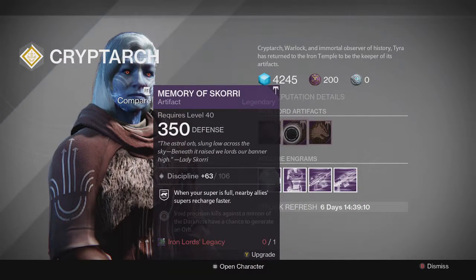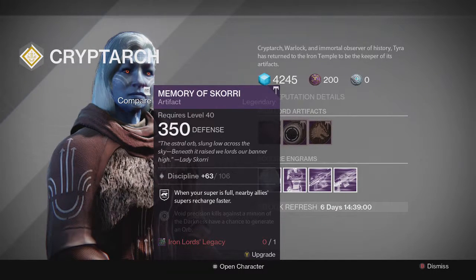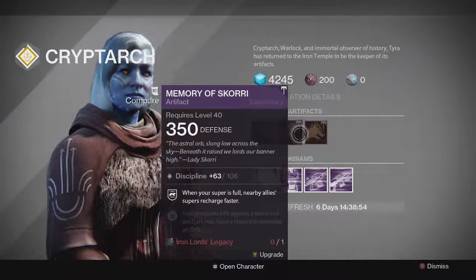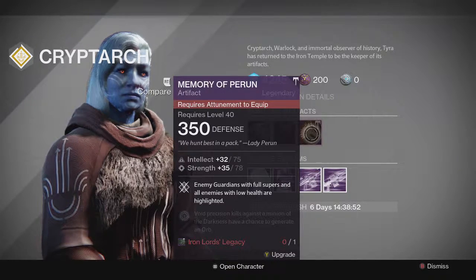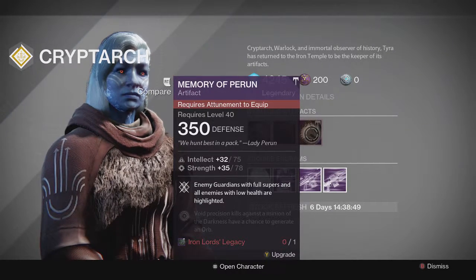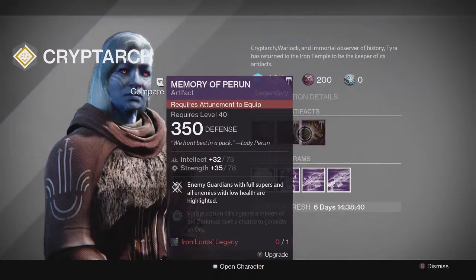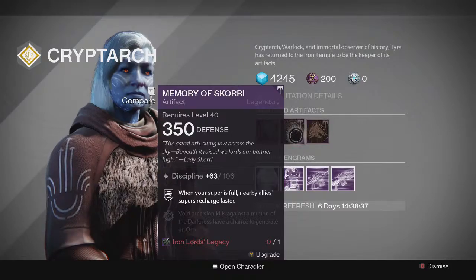Moving on we have the Memory of Skori — a classic. When your super is full, nearby allies' supers recharge faster. It's a beast for Trials of Osiris and maybe PvE as well. It has Discipline on it and it's a pretty decent roll, 106 maximum. And finally the Memory of Perun, which is Intellect and Strength — not a bad roll, not the best but not the worst. Enemy Guardians with full supers and enemies with low health are highlighted. All three of these you can actually use in Trials of Osiris.